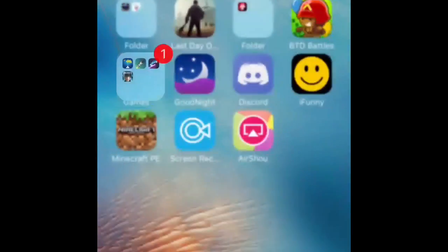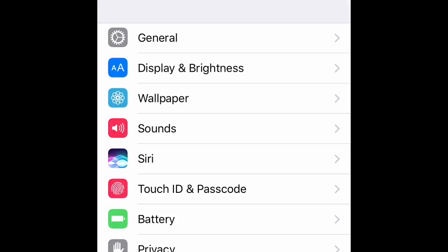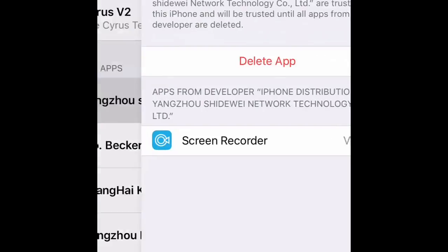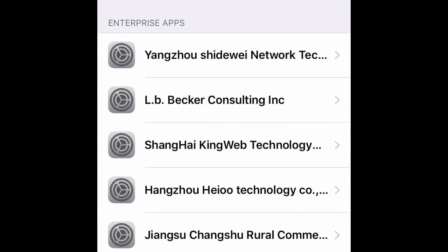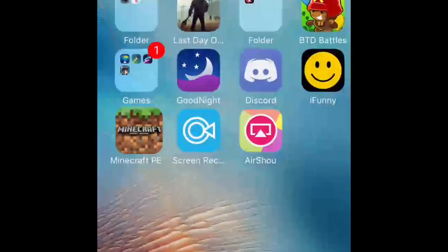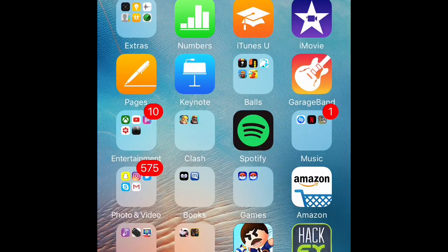After you download the app, if it says untrusted, you go to General, scroll down until you get to Profiles and Device Management, and it should look something like this or like one of these things. So then you trust it, and then you'll be able to go into it. Like I got free Minecraft, the goodnight thing, free Spotify premium, and you can get free YouTube and hacked things.